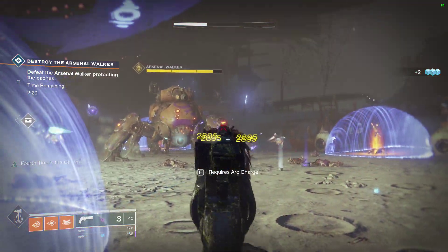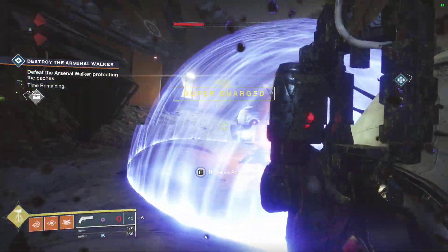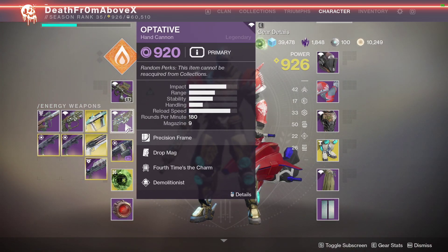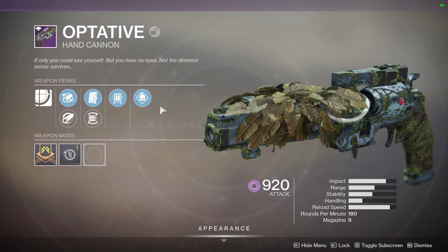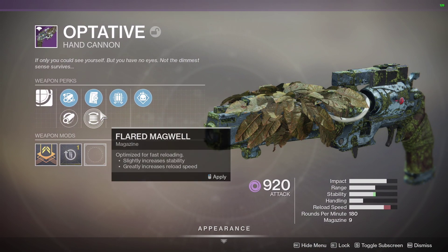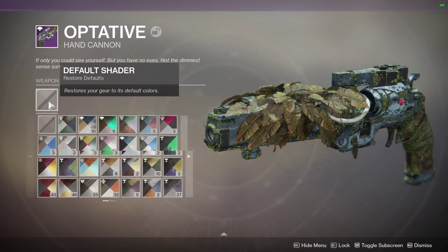With this gun I can get a lot of ammo if I'm critting, but honestly, why are you critting that many with a 180 hand cannon? The high RPM hand cannons get these small mags — I don't understand it. But they reload quick, that's for sure.